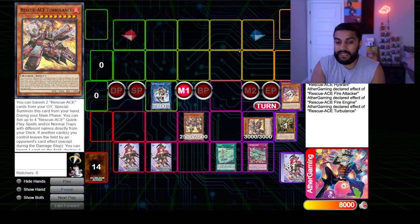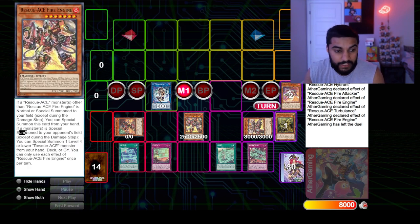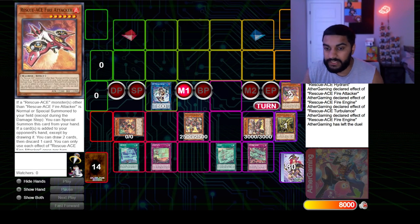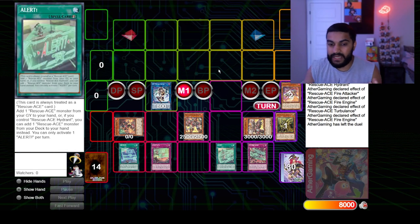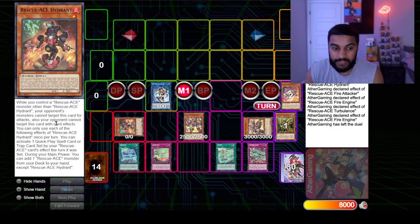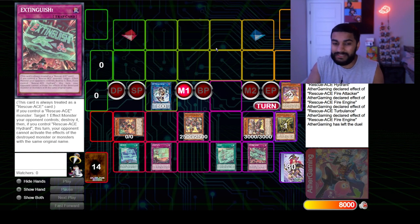From here there are different ways to complete this combo. One way is to get Fire Engine — the reason I chose Fire Engine over Hydrant is that Fire Engine says: if your opponent special summons a monster, you can special summon one Level 4 or lower Rescue-ACE monster from your hand, deck, or graveyard. This enables you to special summon Hydrant from your deck, making your other cards live. Hydrant also protects himself: while you control a Rescue-ACE monster, your opponent cannot target this card for attack or with card effects — so he's very sticky. It's a three-card combo but consistency is not an issue.